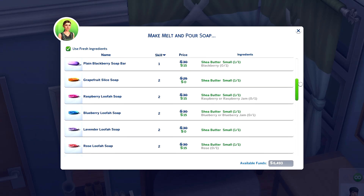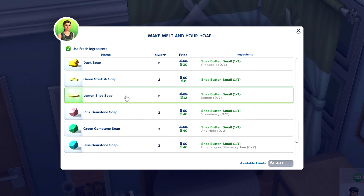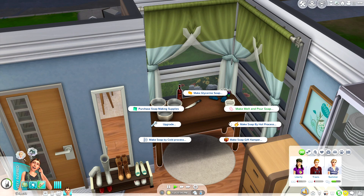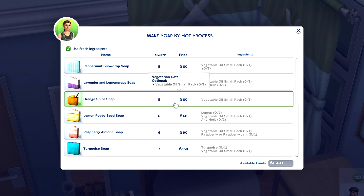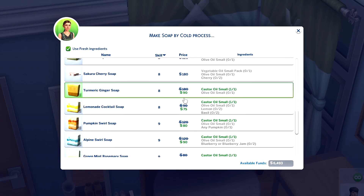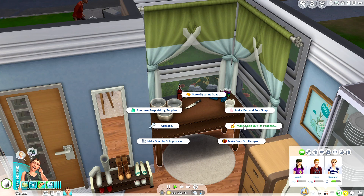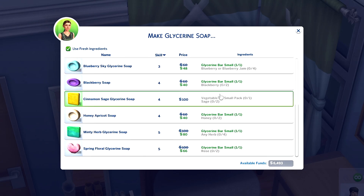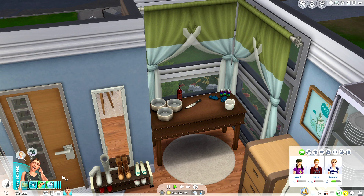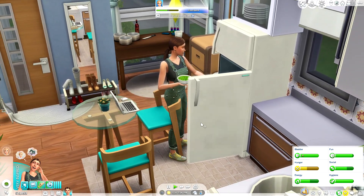Let me show you some of the other soap types you can unlock. For melt and pour you have things like duck soap, lemon slices, and little red starfish soap — great for kids too. Hot press gives you different novelty soaps, and cold process I already showed you earlier. For glycerin there's honey apricot, minty herb, spring floral, and more. It's a really varied selection across all the skill levels.